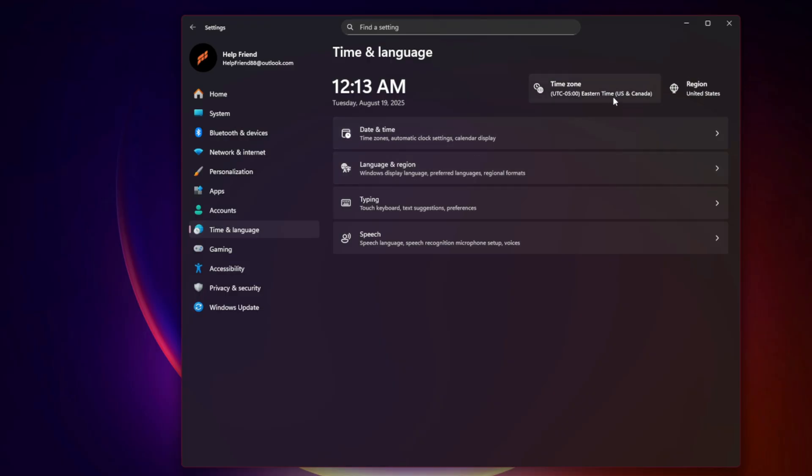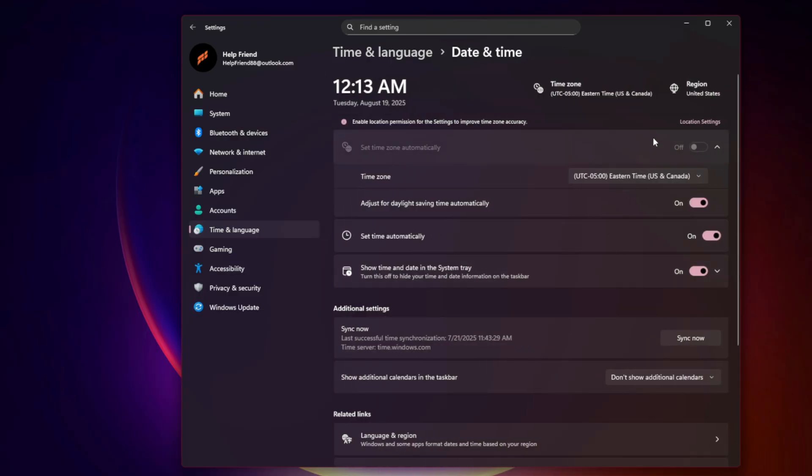Fix 3: Check Time and Date. Go to Settings, Time and Language, Date and Time, and enable Set time automatically. This prevents Xbox authentication mismatches.